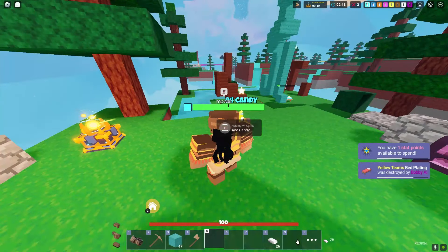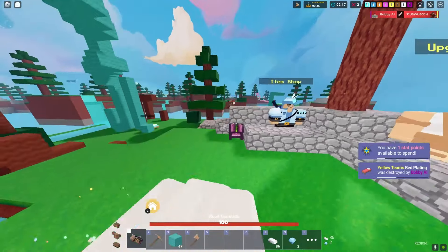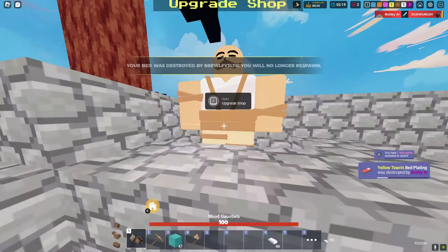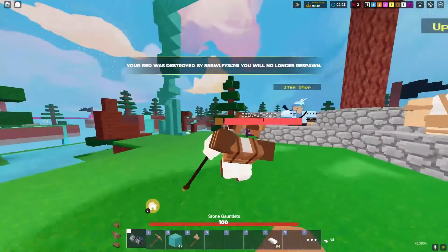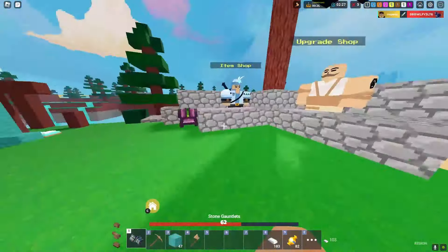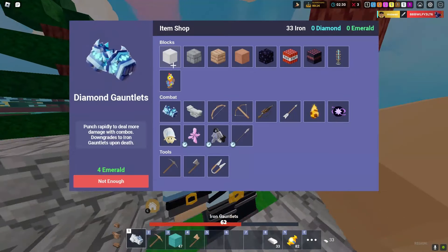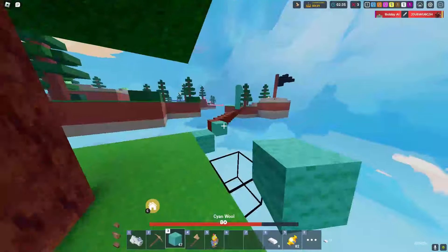This guy is so cooked. I'm just gonna buy a pinata, put the candy in, and see how much iron it gives. It gives a little bit of stuff. I'm gonna lose my bed here, which is fine. I'll get stone gauntlets now. Come fight me buddy, I have stone gauntlets! Now buying iron gauntlets, and we'll just keep farming this candy.